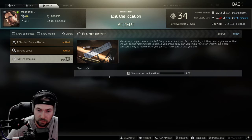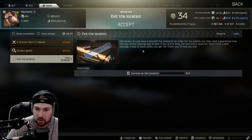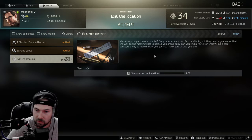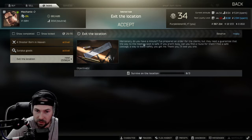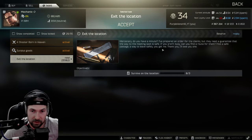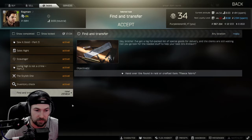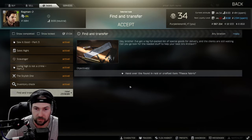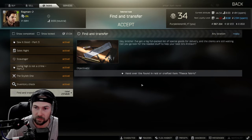From Mechanic we have Survive on the Location 3 times. The task says: if you aren't busy, can you find the route for them? Find a safe passage to leave safely. So you actually have to find out what this location is going to be, because I don't think it says. And whenever you find that location, survive 3 times — that's pretty cool. It looks like you get 24 hours on each one. Another task says hand over the found-in-raid or crafted item Fleece Fabric — that seems pretty easy. So I guess we can go ahead and try these out then, see how they go.